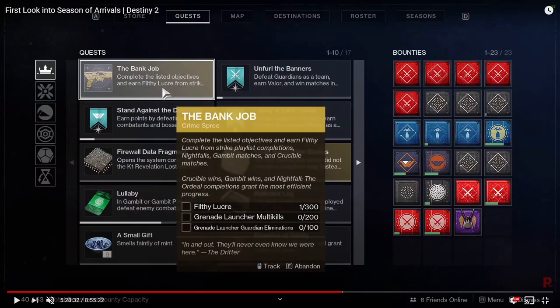Once you finish the 50 vault keys, you get The Bank Job where you complete objectives in strike playlists, Nightfalls, Gambit matches, and Crucible matches. Crucible wins, Gambit wins, and Nightfall completions give you more progress. You get one point for multi-kills with a grenade launcher, one point per Crucible kill, and with the 4x multiplier you get four points per match completion plus four points per kill and multi-kill.